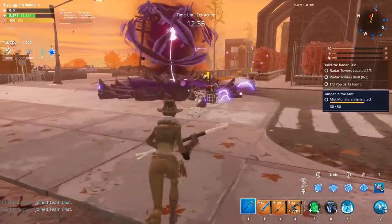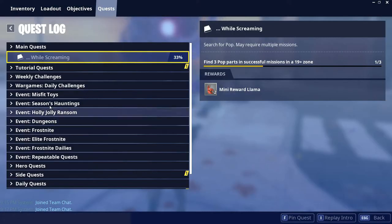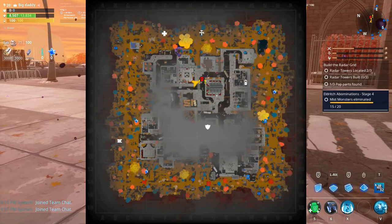I'm gonna go ahead and show you guys how to do it. If you go to your quests, the main quest is called 'The Wild Screaming' — it's called find three pop parts in successful missions in a 19-plus zone. So you can do it in any zone that is 19 and above, and it says search for pop parts, may require multiple missions.